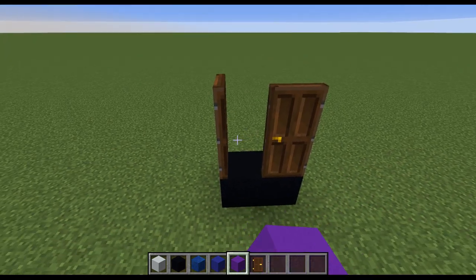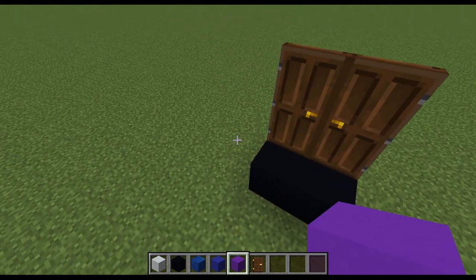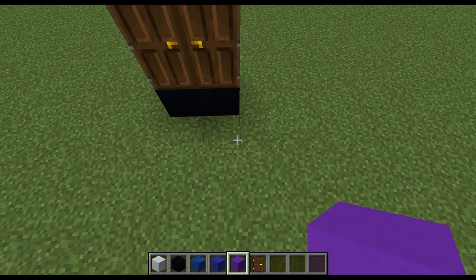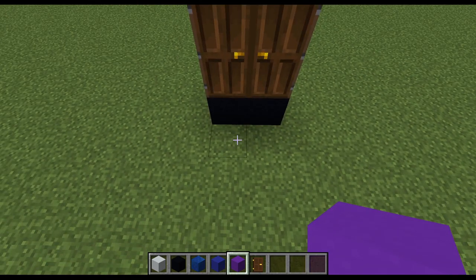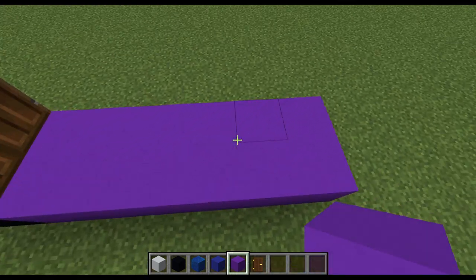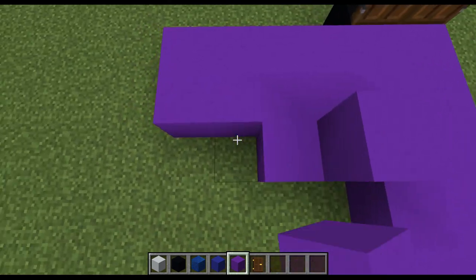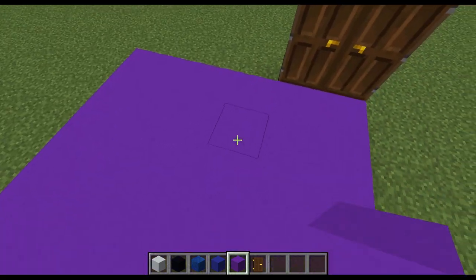Starting off, I've just got our doors here to show where we're going to begin. Just pop down some black concrete and two dark oak doors like this. This side is going to be the inside of the build. And we're going to start off with a 6-wide by 15-long hallway. So 1, 2, 3, 4, 5, 6 out of purple concrete on the floor. This is how wide the hallway is going to be.